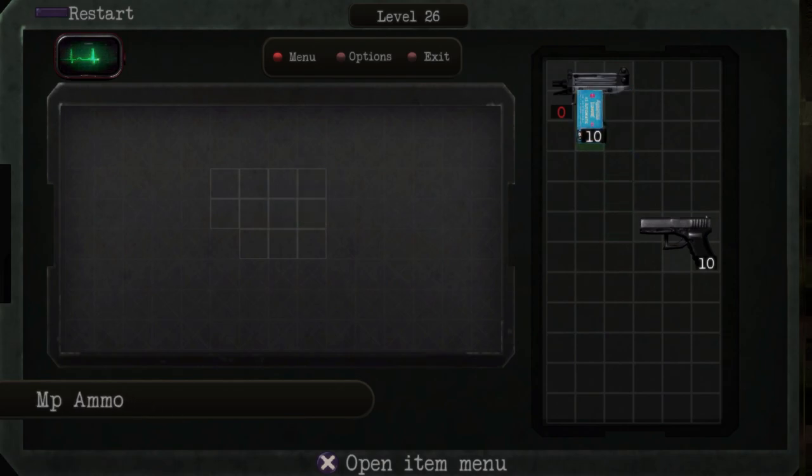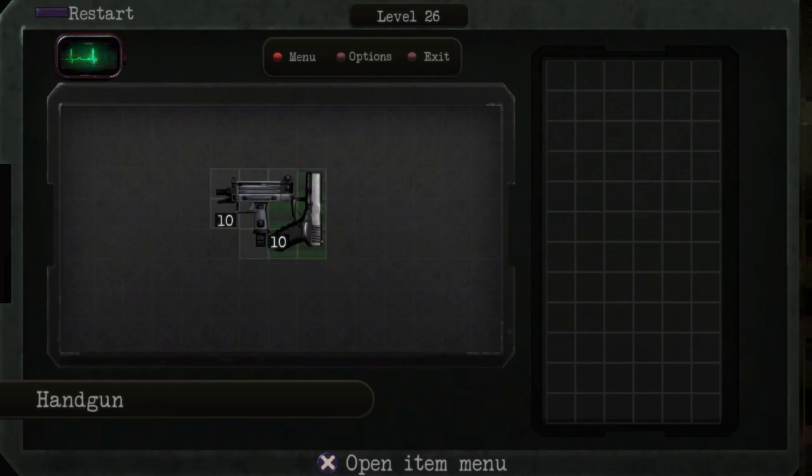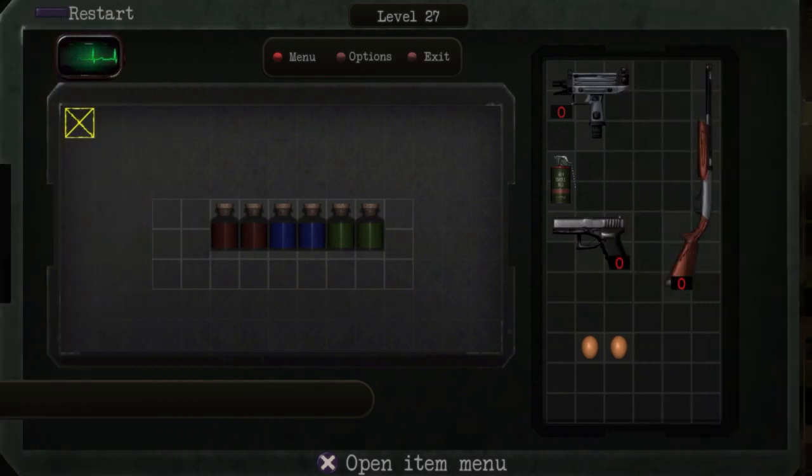If you're an OG like me and you've been around since the original Resident Evil days on PS1, you're going to be familiar with the color coding. Red is handgun, green is shotgun, blue is machine pistol, and so forth. Usually in Resident Evil 4, white is rifle ammo, but that's not in this one.